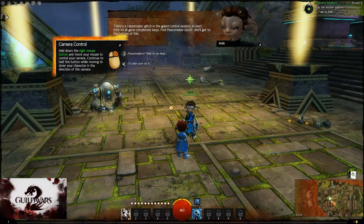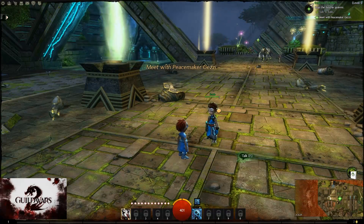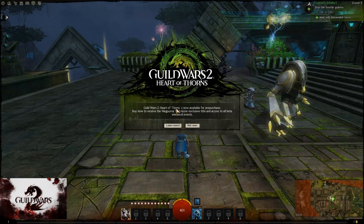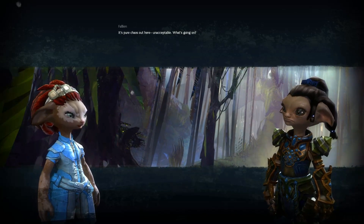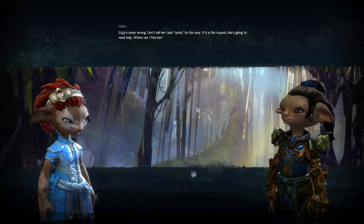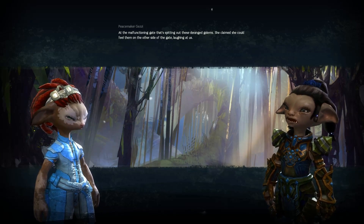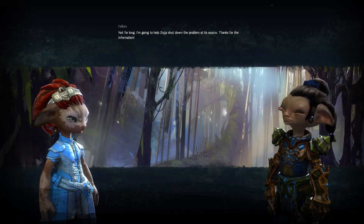Get over here and fix this. Let's see what I can do. It's pure chaos out here. Unacceptable. What's going on? Just what it looks like — these golems have gone mad. Zojah suspects someone tampered with them. And by someone, she means the Inquest. Zojah's rarely wrong — don't tell her I said 'rarely', by the way. If it is the Inquest, she's going to need help. Where can I find her? At the malfunctioning gate that's spitting out these deranged golems. She claims she could feel them on the other side of the gate, laughing at us.